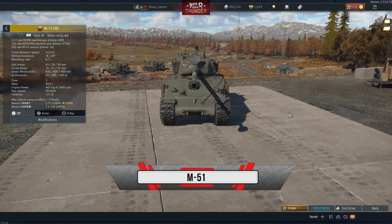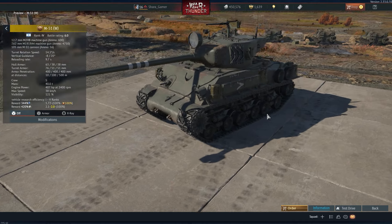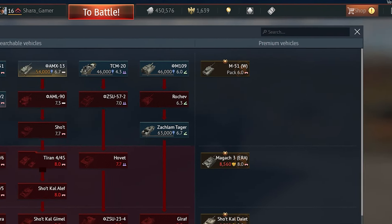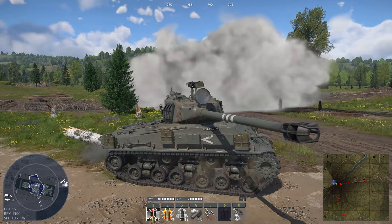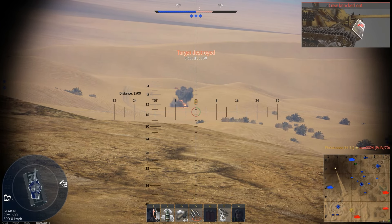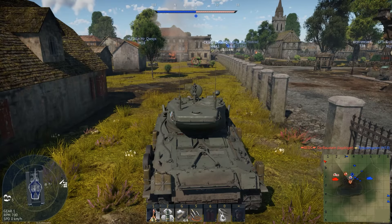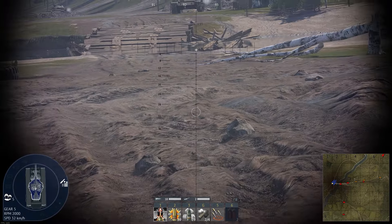Israel's fourth rank: the M51. A Sherman-based tank, but unlike the previously mentioned specimen, it is located two levels higher, and it is clearly difficult for it to bear all the burdens of fate. Although this is the starting premium technology of Israel, our M51 can please with the presence of smoke grenades, excellent armor-piercing cumulative ammunition, and due to being starting equipment, it has three respawns and a fast reload. Anyway, it is still an old Sherman — weakly armored, not very maneuverable, and it swings its barrel like a dog's tail while moving.